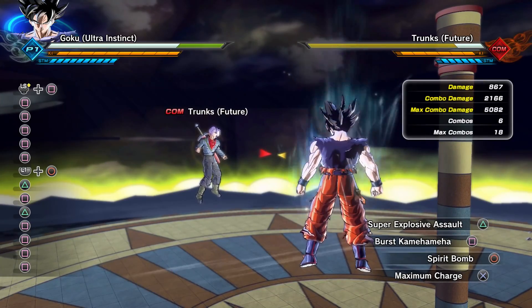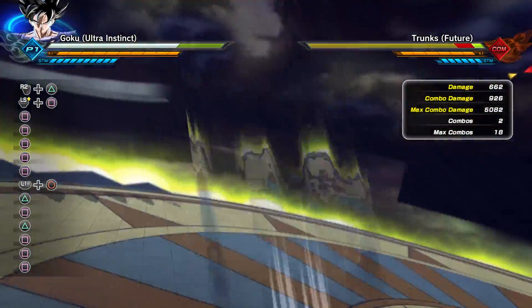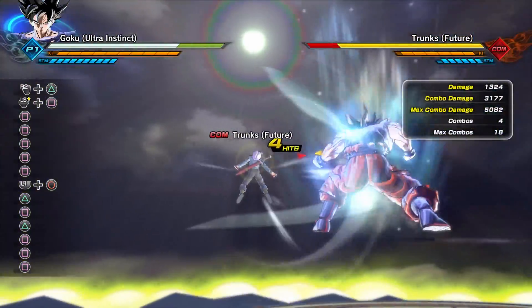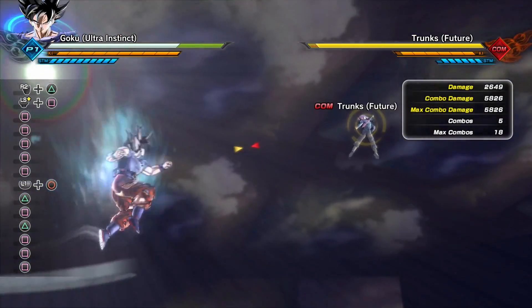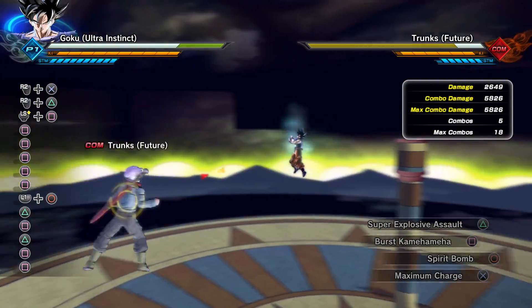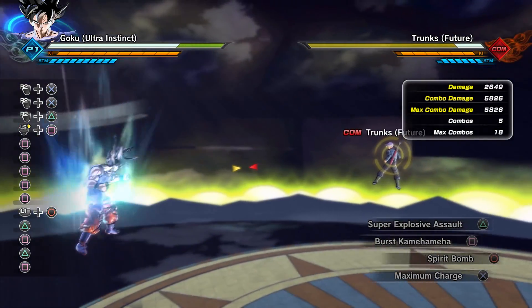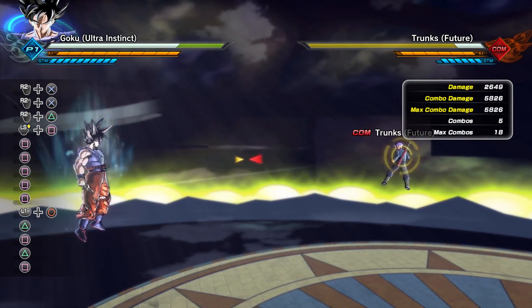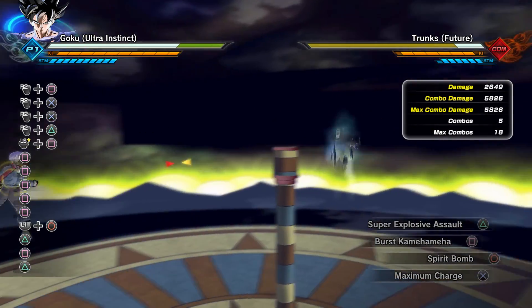Now let's move on to his super and ultimate attacks, first starting with Super Explosive Assault. Super Explosive Assault is going to give you a total damage of 5,826. One thing to keep in mind with all of Goku's moves: he does have a warp function. He literally warps to the other side at max charge — he has a warp function with all of his moves, so just keep that in mind.